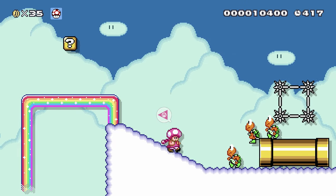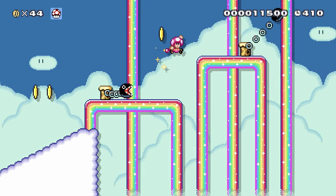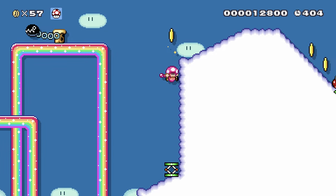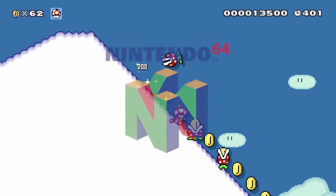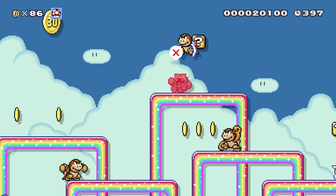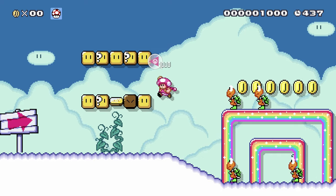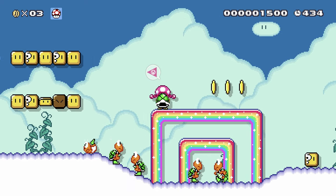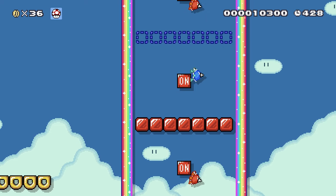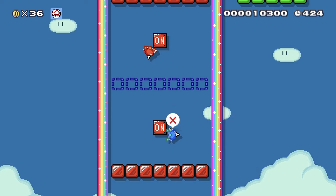Come to think of it, I just realised you can't get through those spikes if you're big, so you do have to go in the pipe in that case — or just get hit by accident like that. I feel like there are too many Boom-Booms at the end there. It's a little bit spammy. The rest of the level is fine in terms of the number of enemies, but that last little bit just feels a little too spammy for my liking.